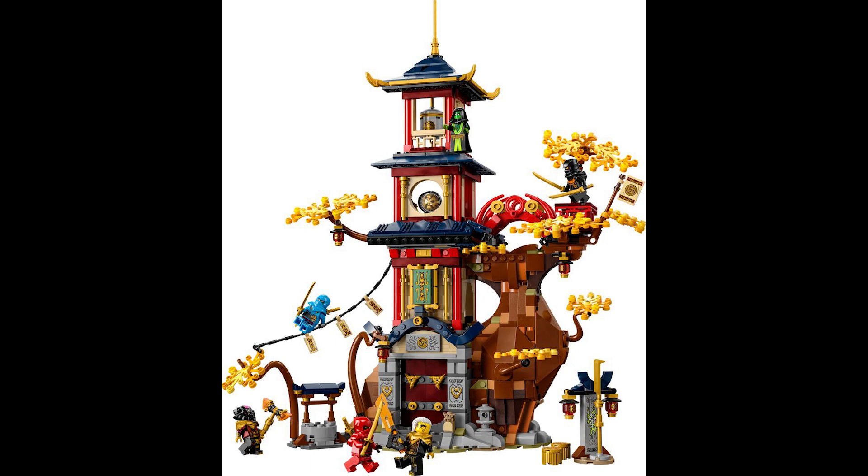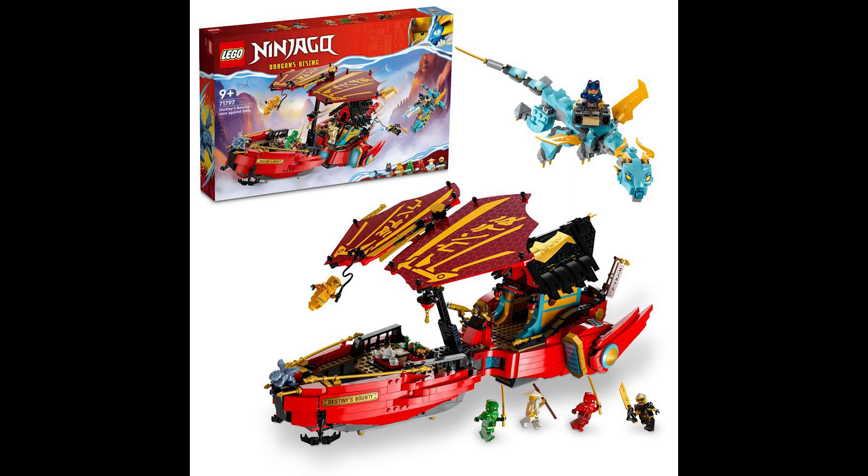That adds such a simple yet complex level of architecture to the set — aesthetically it just looks really pleasing. I'm a really big fan of this one. I believe this is the second most expensive set in the wave, and you get six minifigures, one of them being some weird green mysterious hooded figure. I wonder if that's the main villain behind the whole season. This one definitely gets my stamp of approval.